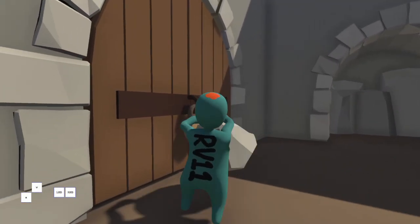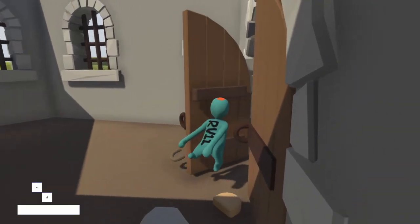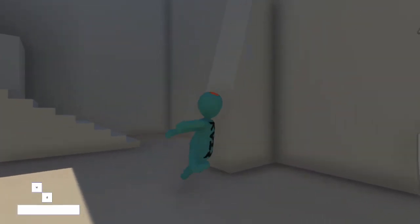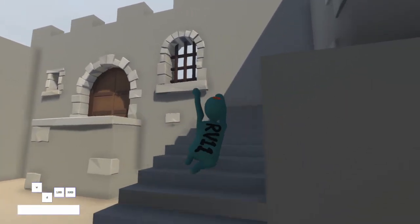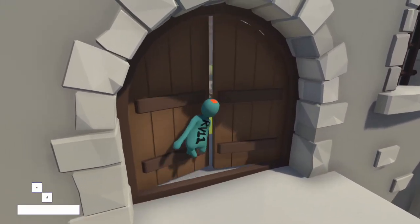This clip has a clean latch grab that opens the door. Once you're through, this is where the routes can differentiate. When you're first starting out I recommend going up the stairs and just jumping across here.